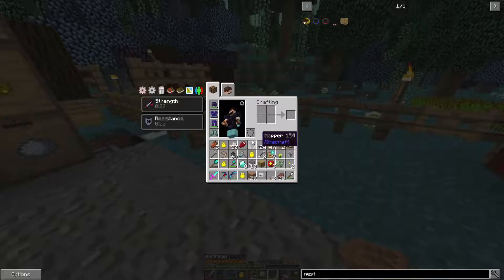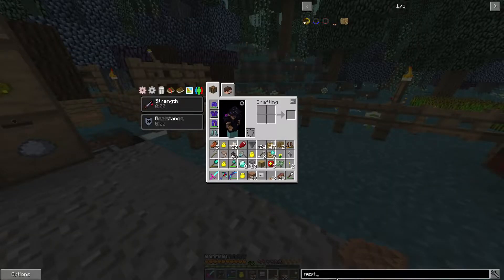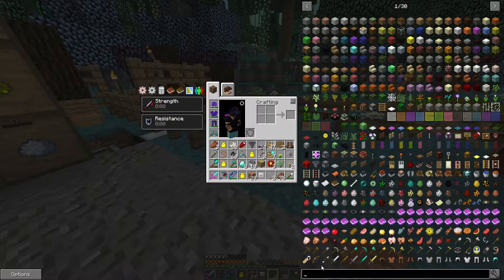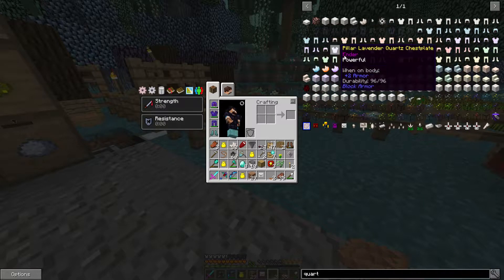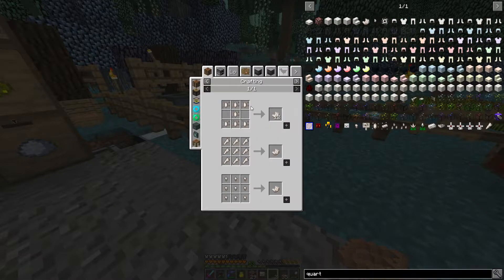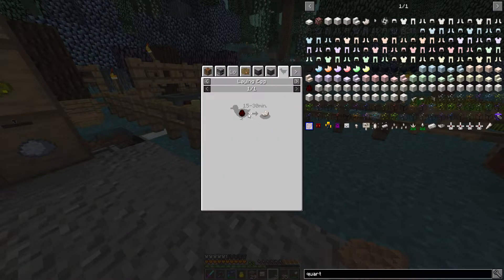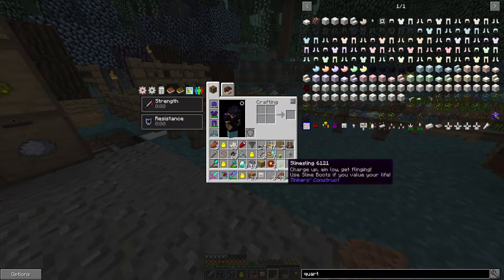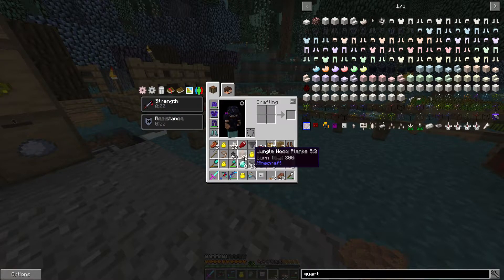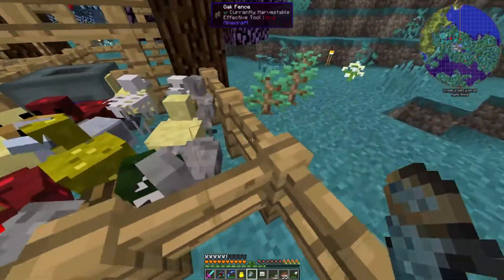We need to make ourselves a quartz chicken. If we look up quartz — quartz chicken, there it is. You can get quartz from a quartz chicken, and a Nether quartz chicken is an iron chicken and a bone white chicken. We've already got a bone white chicken, so we need an iron chicken. An iron chicken is a bone white chicken and a flint chicken — and we've got those, so that's good.